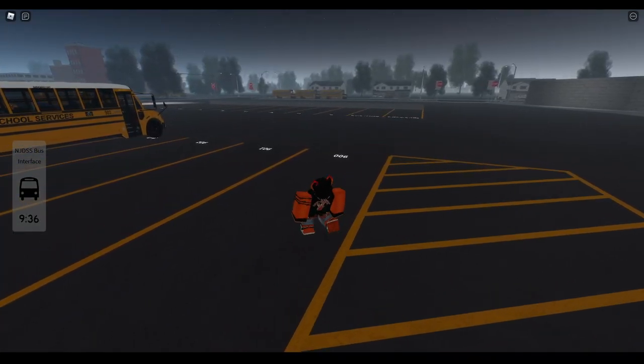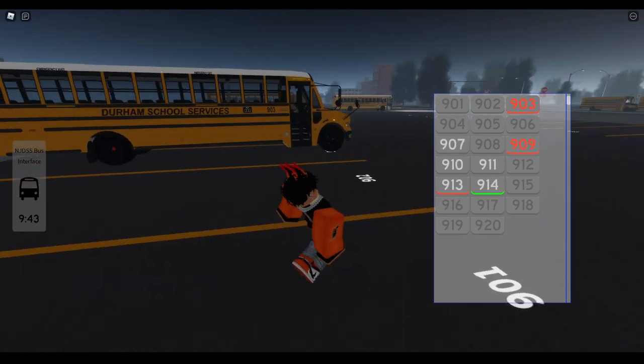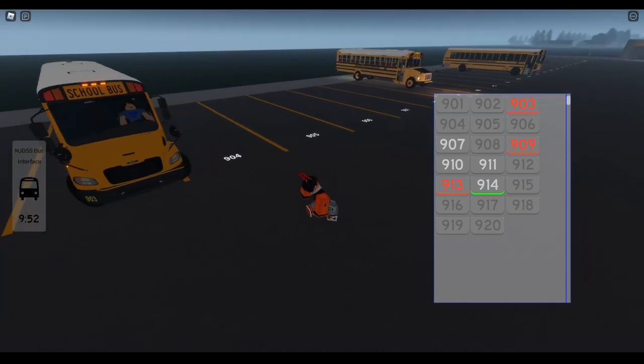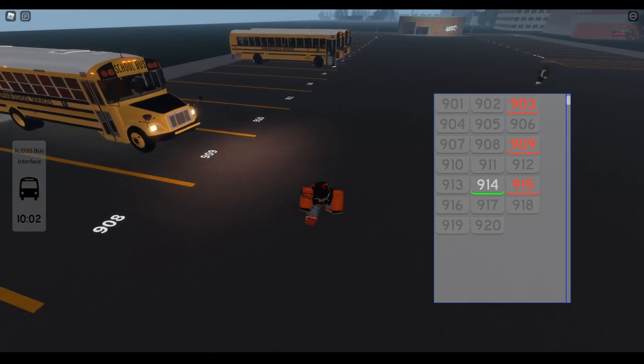We're going to go ahead and spawn both buses here. I believe this one — 914 — would be the T3RC. There it is down there. And then we will check out the C2 right after.